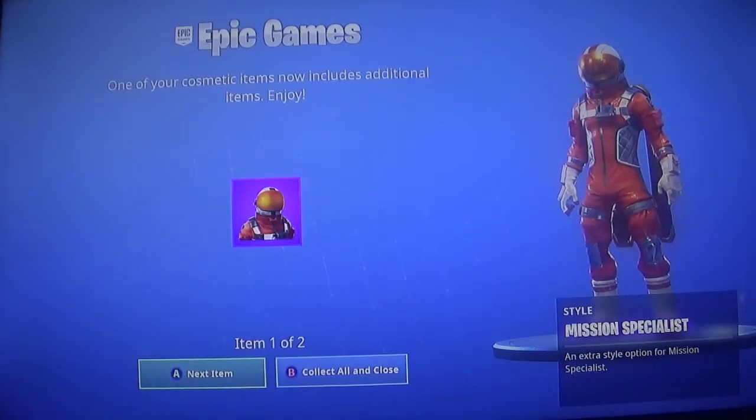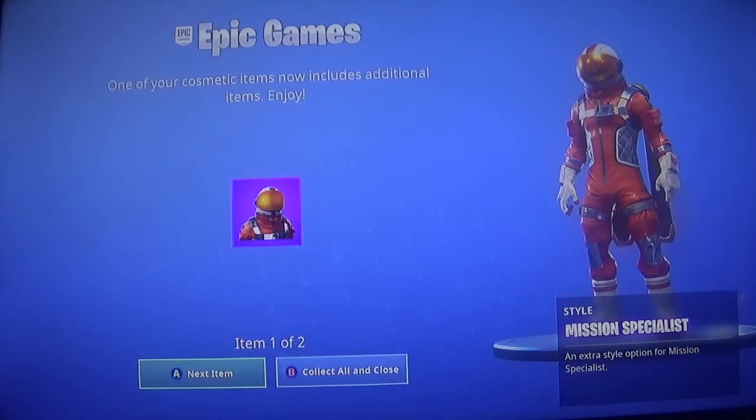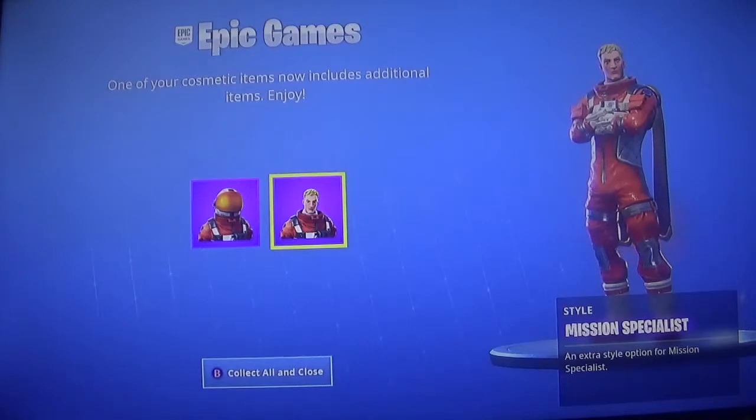So this is the first one — Mission Specialist. This is when he has his helmet on. Usually you see it with the mask up, now you have it with the mask on. And now you have it completely off — that's pretty dope. I like that. Pretty cool. We'll check out the baseball skins next.